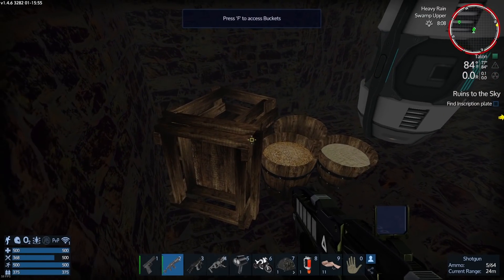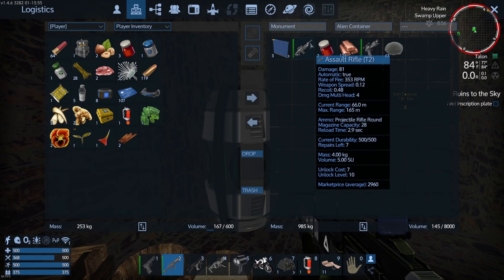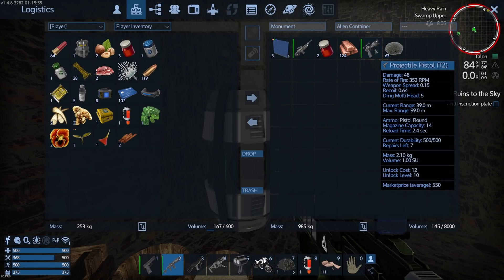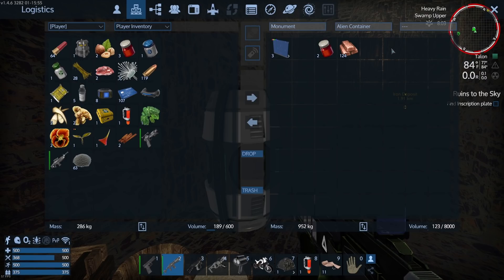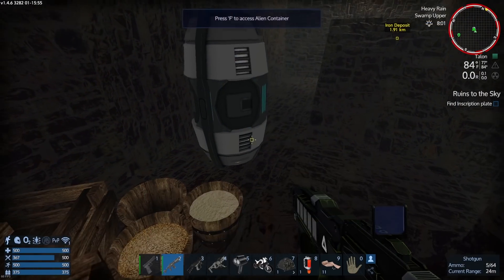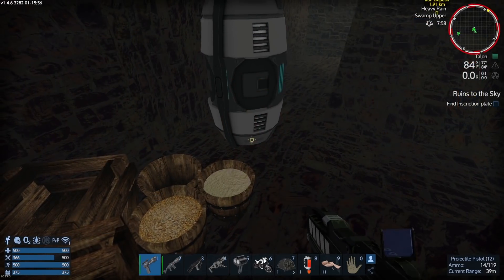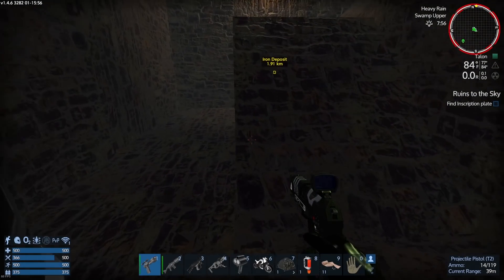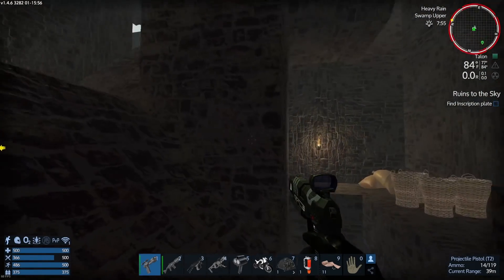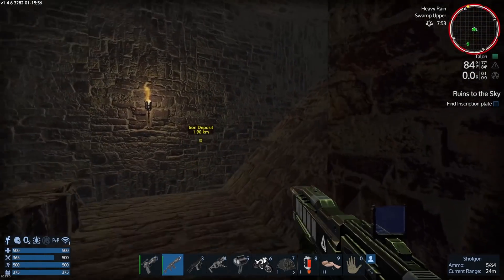We've got an alien container — oh my god: an assault rifle tier two and a projectile pistol tier two! That's awesome. I almost thought I couldn't carry all this but it's not as heavy as I thought. Maybe they messed with the weights. We don't have ammo for the assault rifle, but we do have a nice new pistol — it zooms in and everything. This is a really really nice find. This place used to be a boring empty tower and now it's an exciting one.